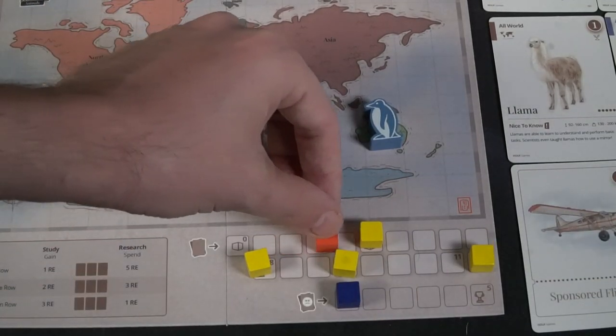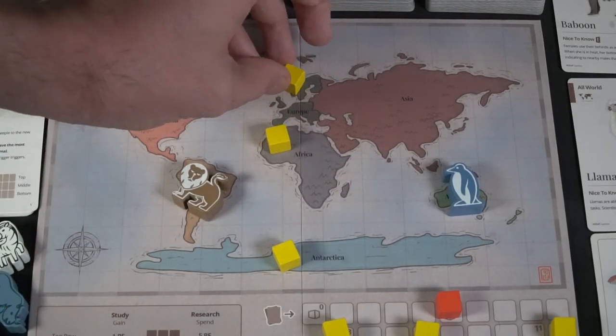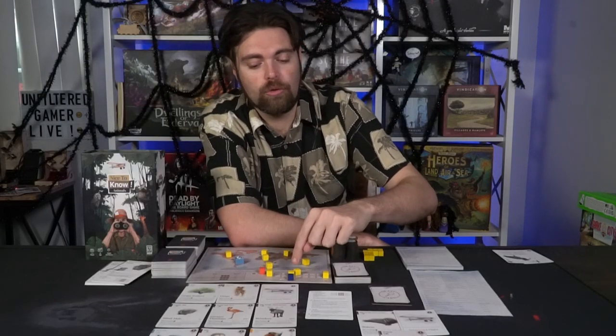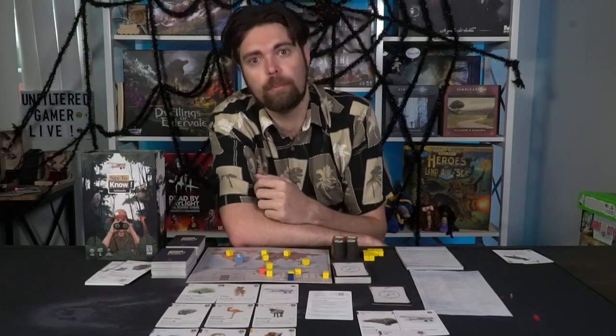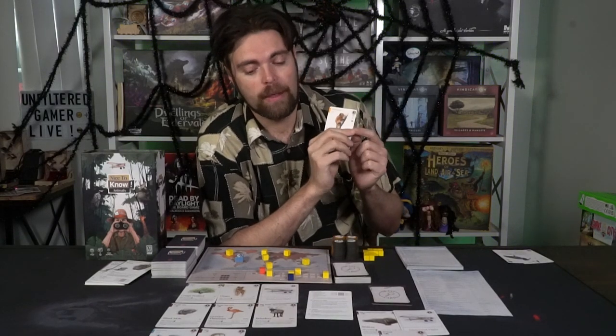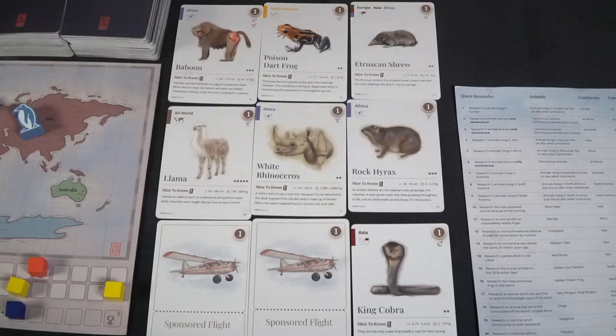Whenever you gain an animal and your tableau has the highest number of animals, you move the orange marker along the track. When this marker hits the trophy points on the track, you gain yellow cube tokens worth two victory points each at the end of the game. Reaching those locations also causes you to add yellow cubes to any spot on the map without a researcher, providing additional points as the game moves on. To track endangered animals, look at the top right of a card — a sad face indicates it's endangered. If you have one, you move the blue marker to indicate that, and this track symbolizes who has the most across categories.